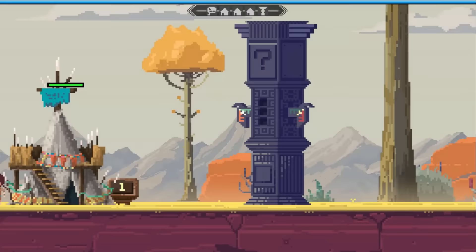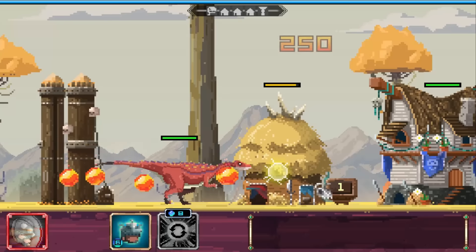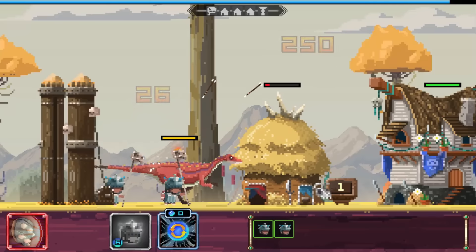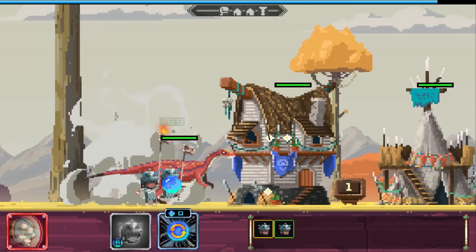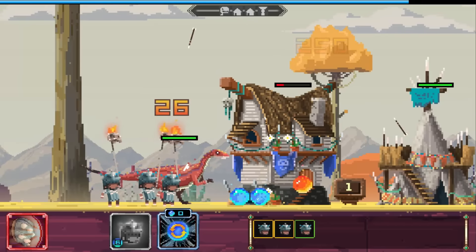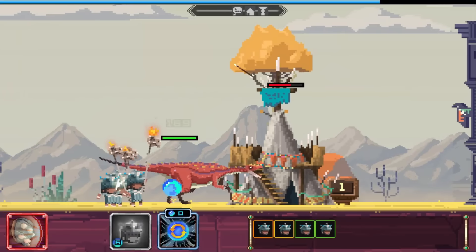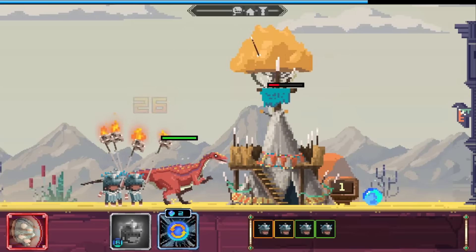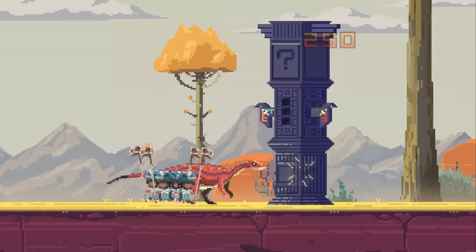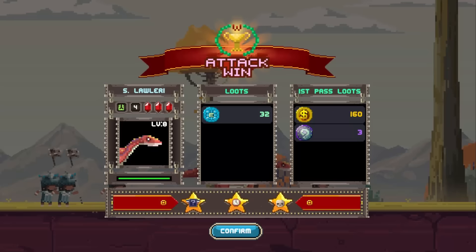We're gonna add some dudes here to attack with us — oh no, these are healers, they heal my dinosaur. I think healers are better than attackers. There are two types of villagers you can use to attack — those that attack the buildings, and those who heal your dinosaur — and I think these ones are better. And there we have it — attack win, 3 stars. Confirm.